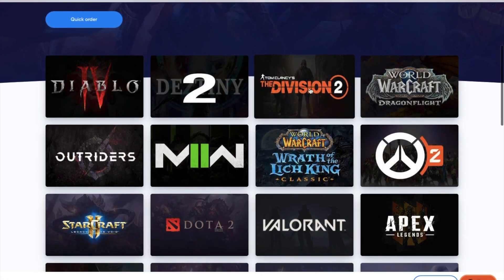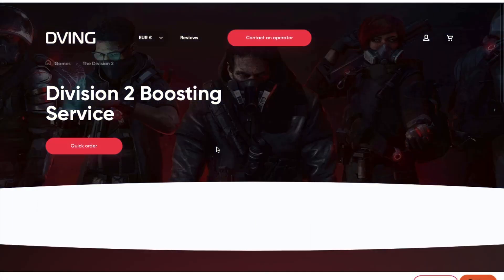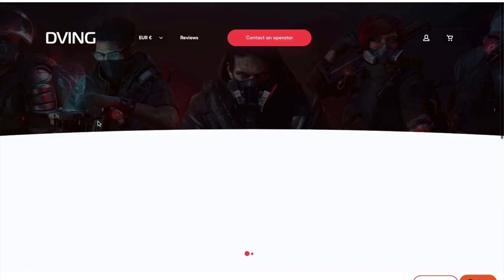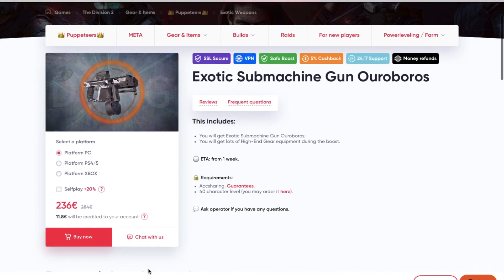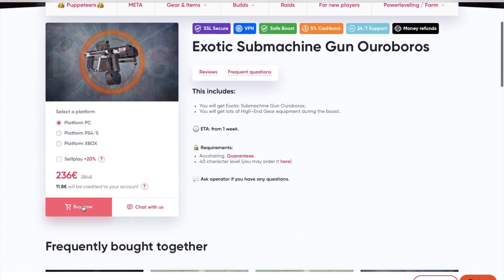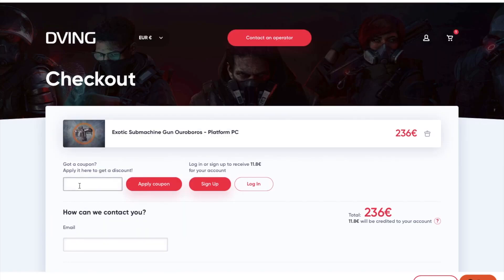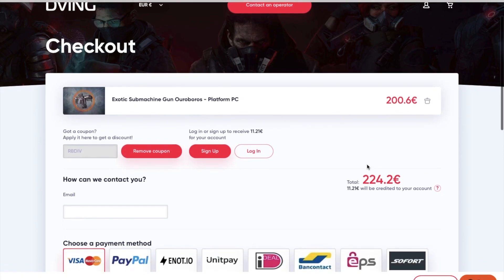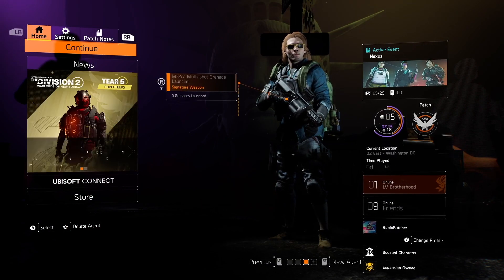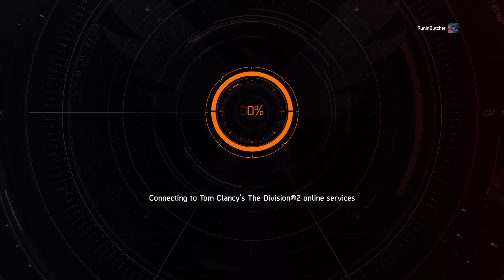But before we continue to 2 other options for farming exotics effectively, a quick word from the sponsor Deving.net. If you don't have enough time or good teammates but still want all the best items in your game, Deving.net is for you. They've been working for many years, have tons of customer reviews. With my promo code RBD you'll get a 15% discount on absolutely all services.